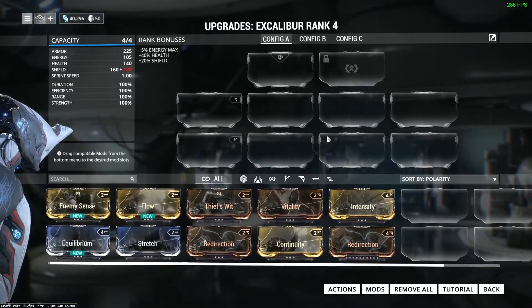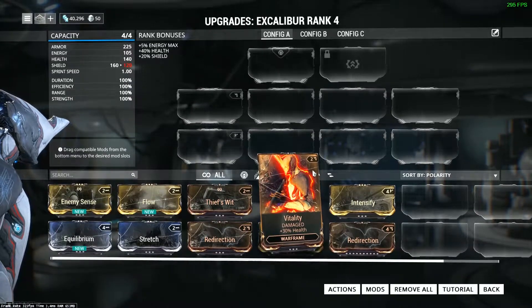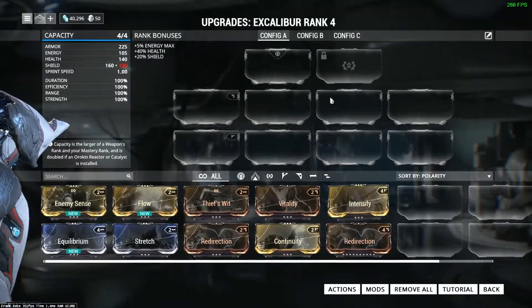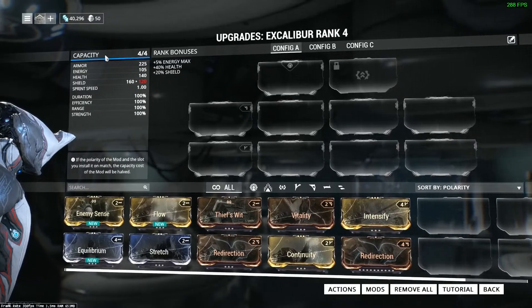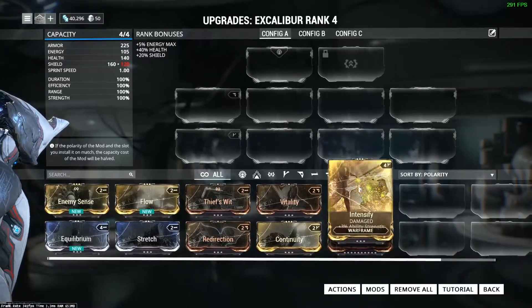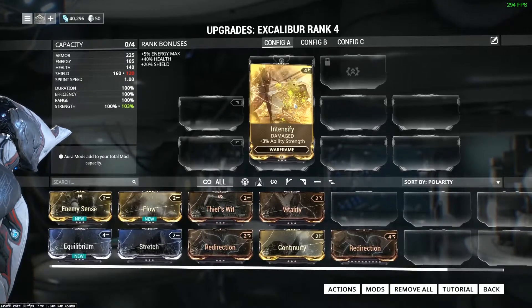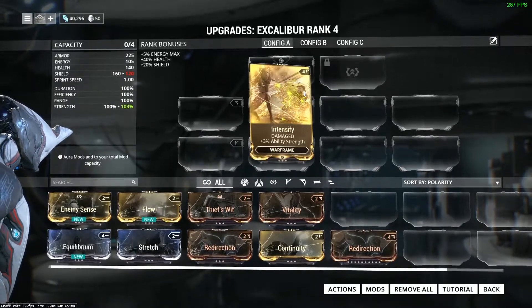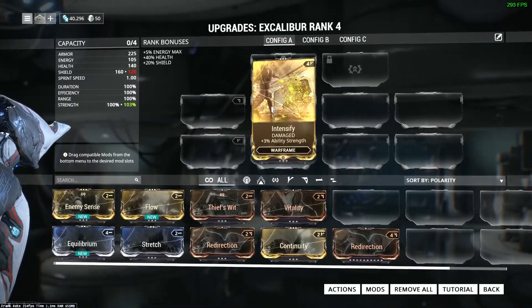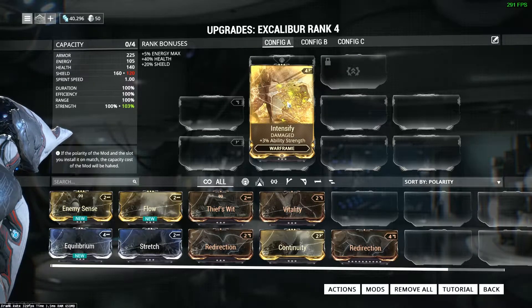Each mod has a cost shown in the top right corner. This one costs two, this one costs four, and so on. You have a capacity, which is what that cost draws from. Now, next to the cost number there is a little symbol — that's called the polarity. If you match the polarity of the mod to the polarity of the slot, it halves the cost of the card.